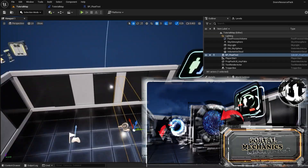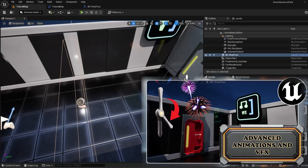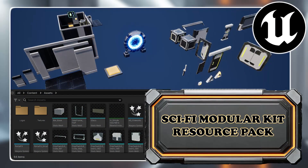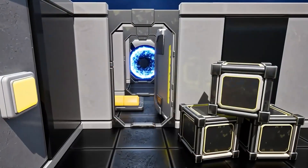By the end, you'll even master teleportation mechanics and dynamic VFX, ensuring your door systems are polished and immersive. What makes this workshop truly stand out is the exclusive sci-fi modular level kit to create professional-quality projects.